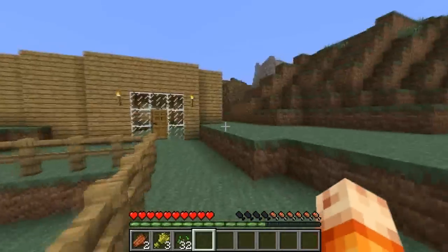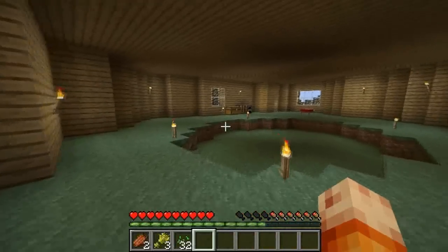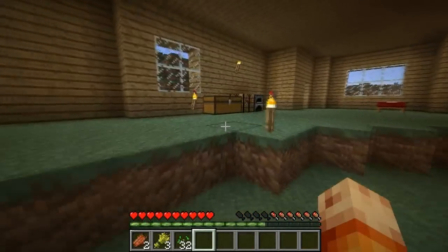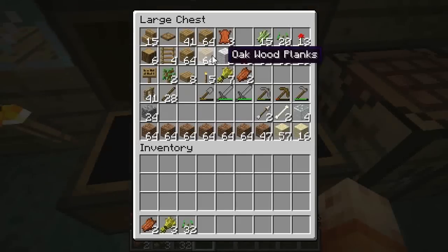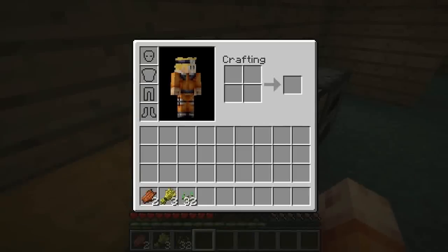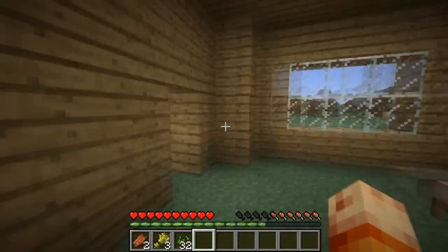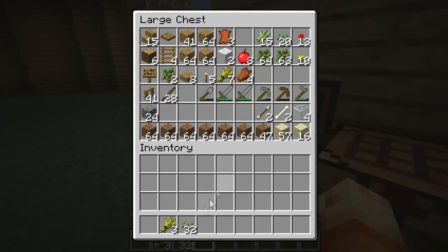So how do I build a pair of shears? I believe it is two iron ingots and maybe a stack of wood, or maybe it's just two iron ingots. But that would be really hard for me to make since I have no iron. So that is actually not going to happen today. I could go ahead and start finding some iron or looking for it, but I don't think that's going to happen either.